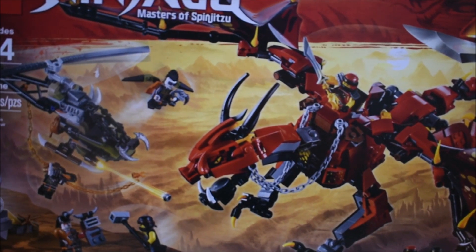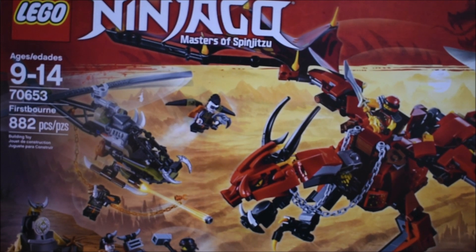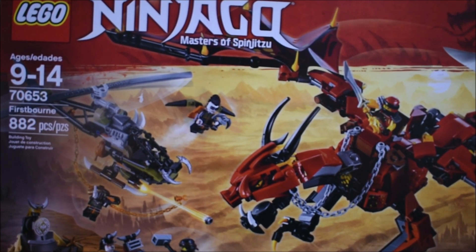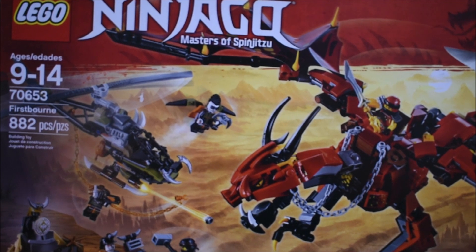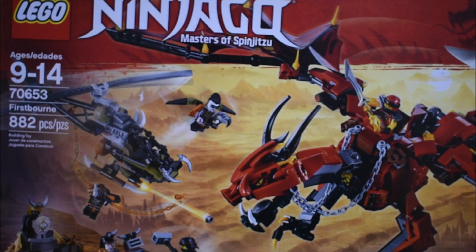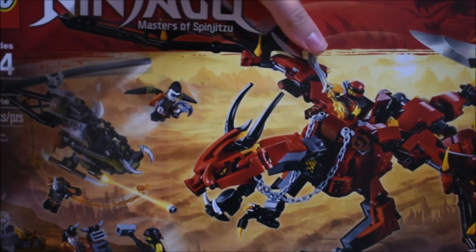Hello guys, Lego Show TV here doing another Lego Ninjago Hunted set, this time it is 70653. Ages 9 to 14, the Firstborn with 882 pieces. It comes with Cole, Kai, Heavy Metal, Muzzle, Chew Toy, and Jet Jack. There you can see the front of the box.